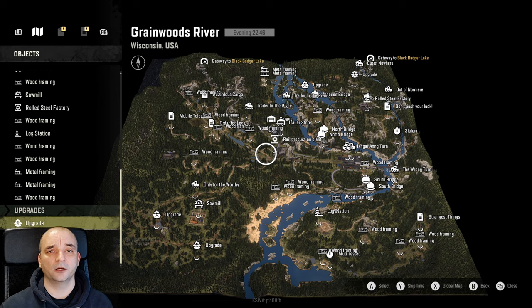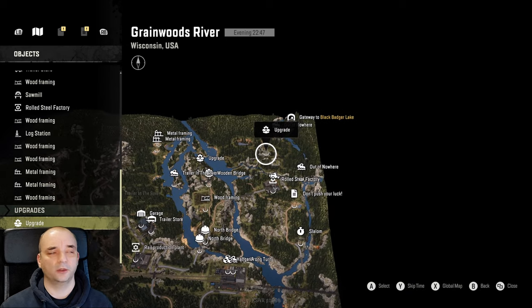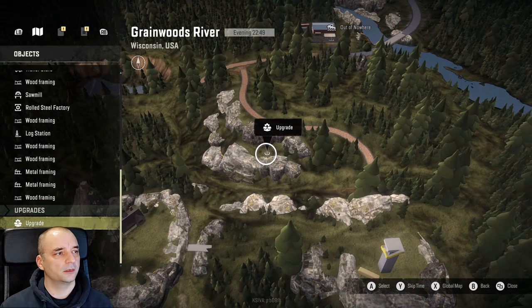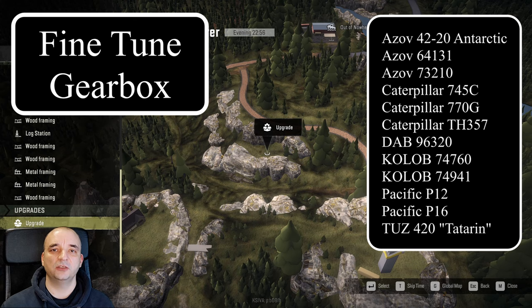The first upgrade is located on the top right-hand corner of the map, very close to the gateway — right here in between the rocks. This upgrade is actually the Fine Tour Gearbox, the new gearbox in SnowRunner, and you can see the list of all the trucks compatible with that upgrade.